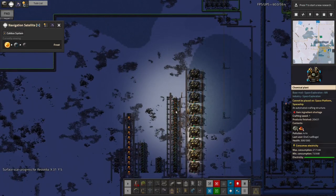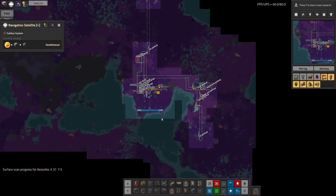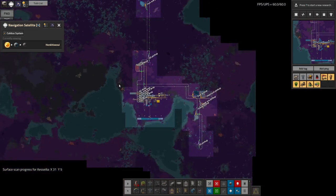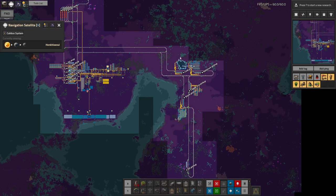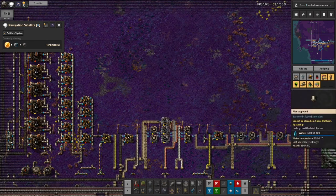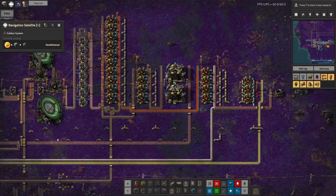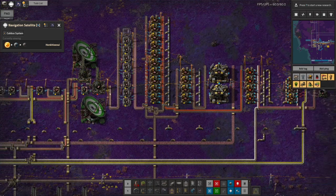I've also started building big nuclear power plants on each of these planets so that power isn't a worry. On this one — the Holmenite planet — I've started using trains, which made things much easier for spreading out. I've got a little train network picking up stone, coal, and holmium. It's all fed around where I've got the same sort of system processing oil to get sulfur, plastic, and acids, then making delivery cannon capsules. Up here we're processing holmium, which takes a different series of processes to produce the metal, and that's then shipped out by delivery cannon.